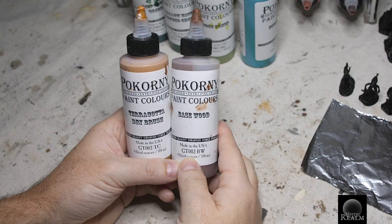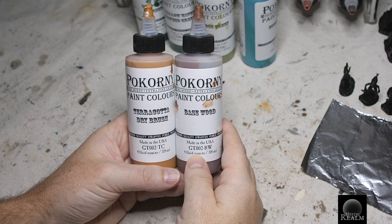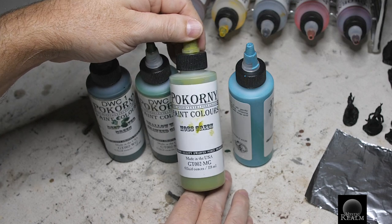For the root system we're only going to need two colors: base wood and terracotta dry brush. And for the pools area we're going to be using deep water green, shallow water seaweed green, moss green, and bubbles blue.